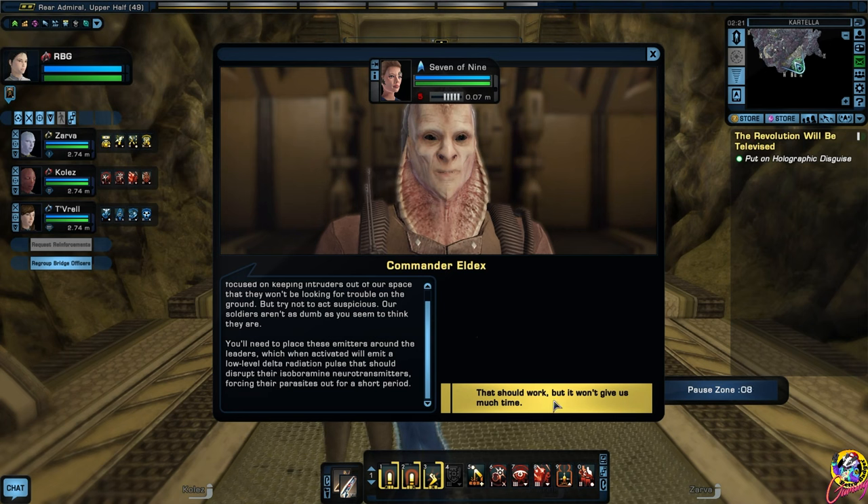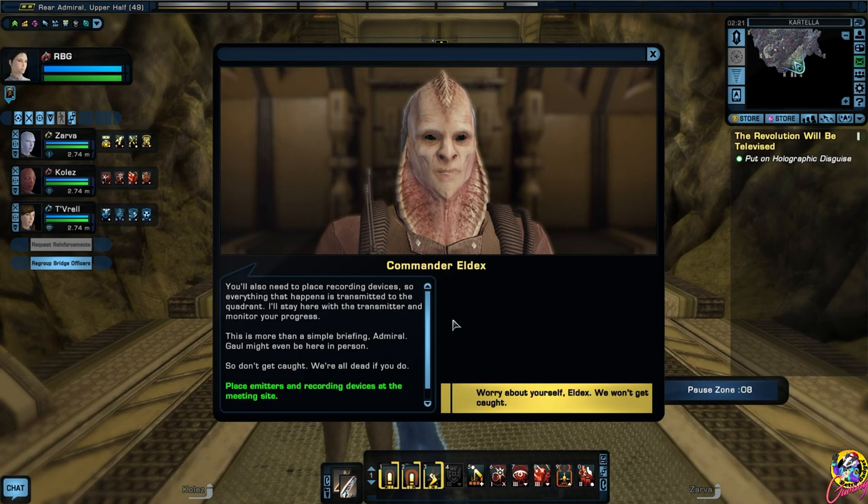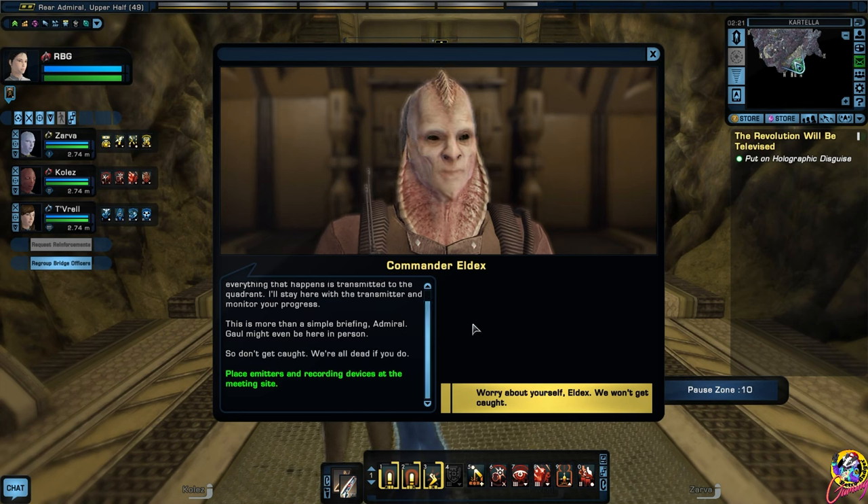Try not to act suspicious - our soldiers aren't as dumb as you seem to think they are. You'll need to place these emitters around the leaders which, when activated, will emit a low-level delta radiation pulse that should disrupt their isoboramine neurotransmitters, forcing their parasites out for a short period. You'll also need to place recording devices so everything is transmitted to the quadrant. We're all dead if you get caught.